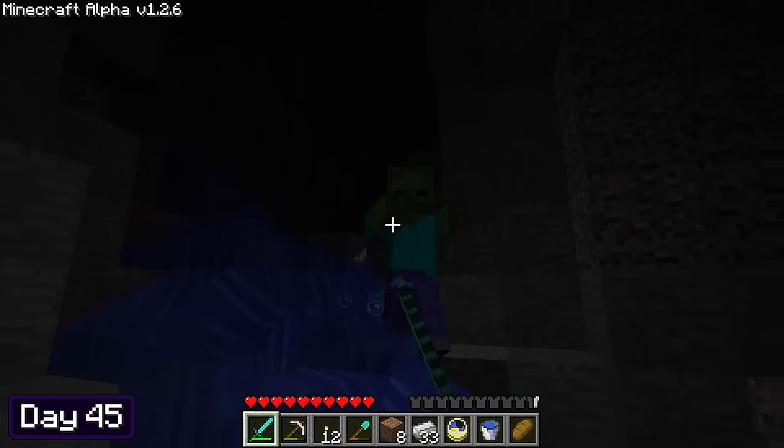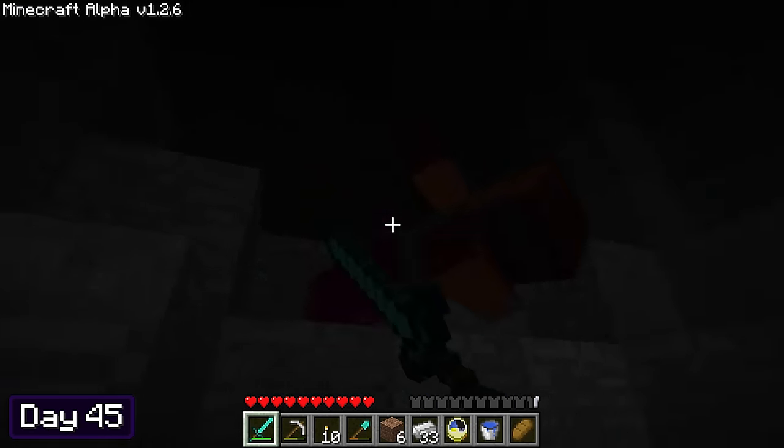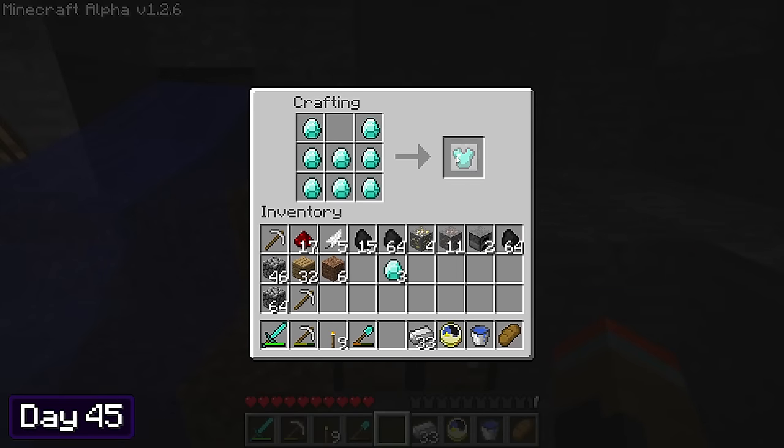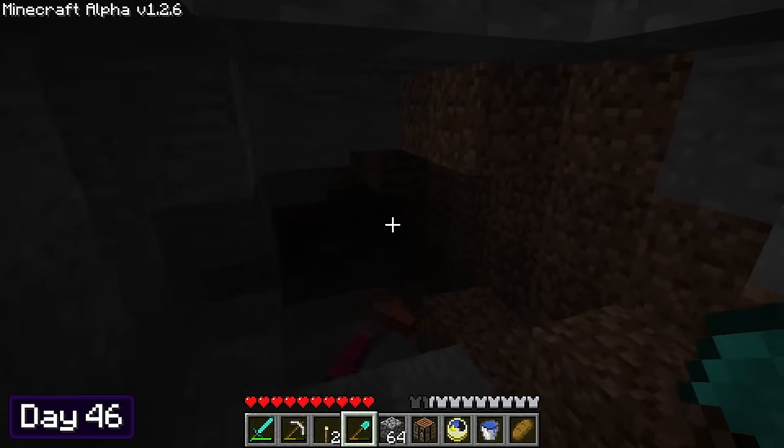The same zombie tried to 1v1 me once again, but this time I played it safe and kept my distance. Although I didn't lose any stuff, I wasn't planning on dying again — so I made my first piece of diamond armor, ensuring I'd stay well protected. On day 46, it was back to business and I resumed mining everything in this cave. After venturing a little deeper, I managed to find another dungeon, but this time it was a spider spawner. Aren't these things supposed to be really rare?